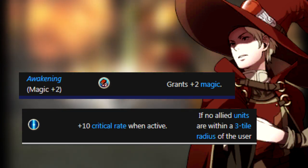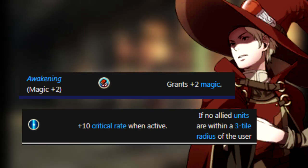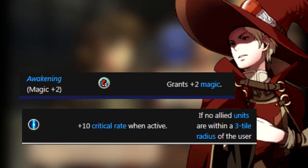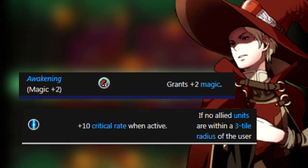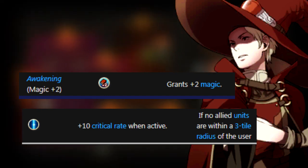Mages are magic-hitting units who can attack from 1 to 2 range, but are usually rather squishy, so they much prefer hitting targets who can't fight back. Magic Plus 2 is a thing, and Focus on paper sounds fun, but when you realize how you should use your units efficiently, it just doesn't work. If there are no allies within 3 spaces, the unit gets plus 10 crit — there are better ways to get your crit up, so that's just not worth it at all.